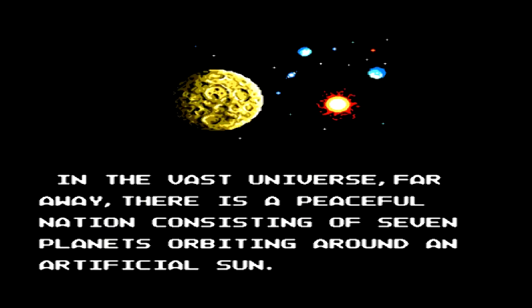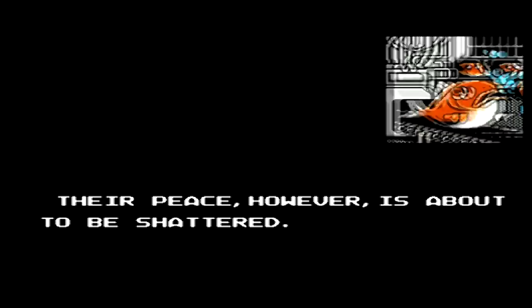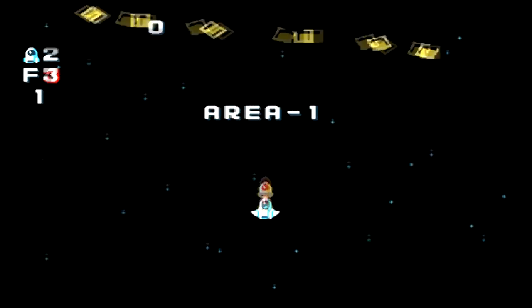Gunknack was developed by Compile and released for the NES in 1991. It's a scrolling vertical shooter that puts you in control of Commander Gunknack. Inanimate objects like animals, plants, and products have been springing to life and attacking people. It's up to you to find the source of this problem and defeat it.